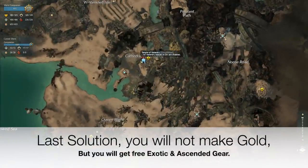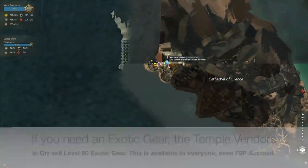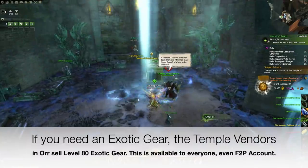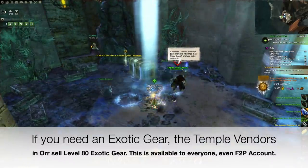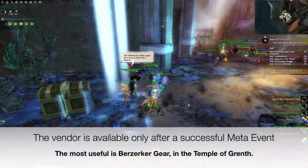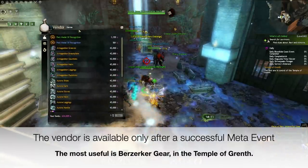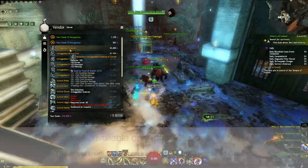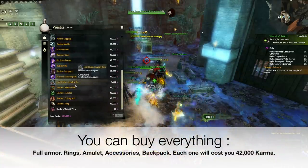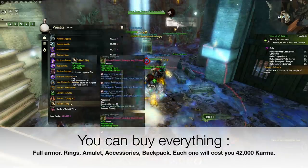Last solution: you will not make gold directly, but you will get free exotic gear or ascended gear. If you need exotic gear, the temple vendors in Orr sell level 80 exotic gear. This is available to everyone, even free-to-play accounts. The vendor is only available after a successful meta event. The most useful is Berserker gear in the Temple of Grenth. You can buy everything — full armor, rings, amulets, accessories, and backpack. Each piece will cost you 42,000 karma.